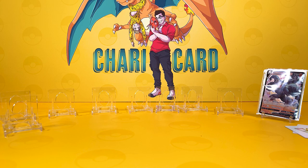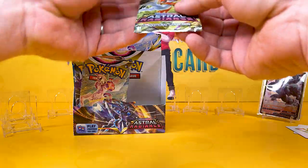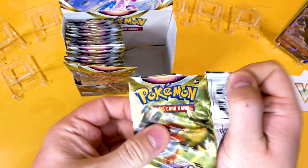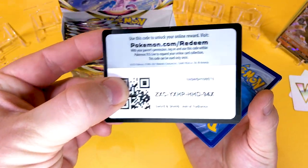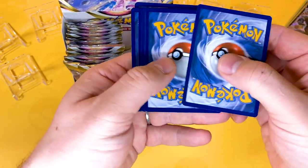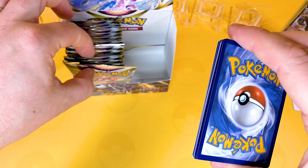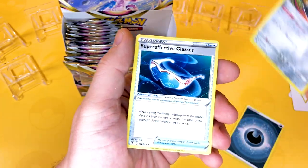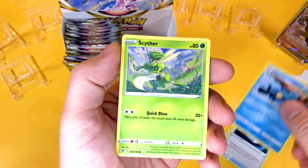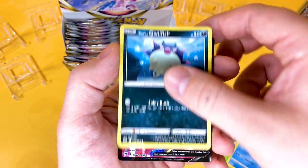I've had enough luck — I've done well there, I'm happy. This booster box has done well. There we go, a black code card. I always have had a hunch that the first six booster packs of a booster box are always the luckiest of both sides. I've kind of proven it right a few times, especially with the gold and secret cards.